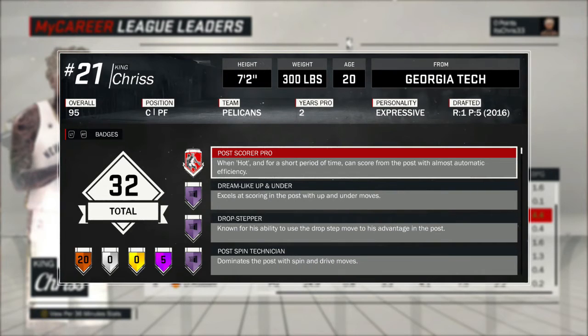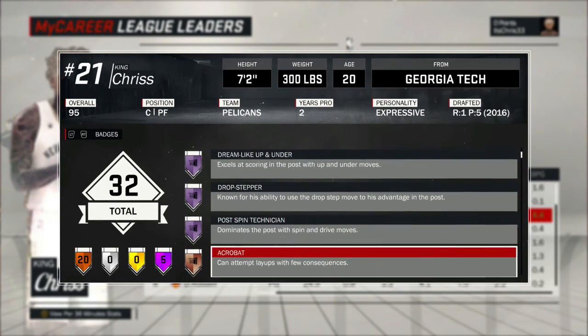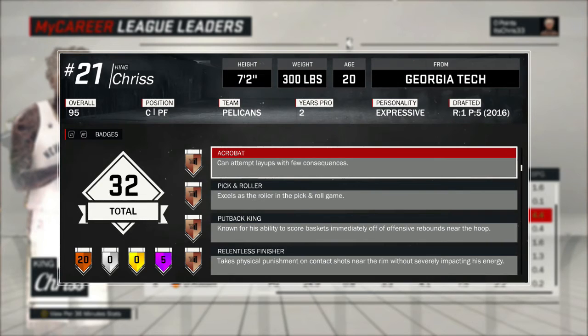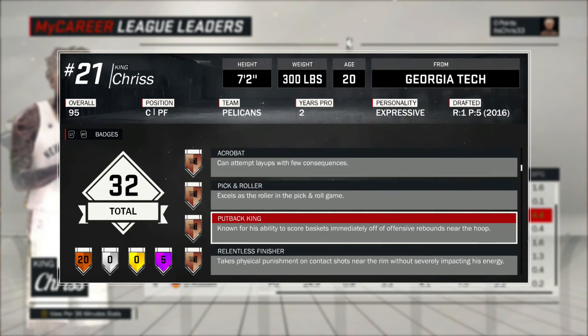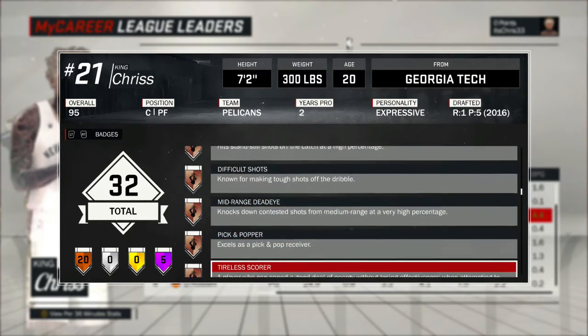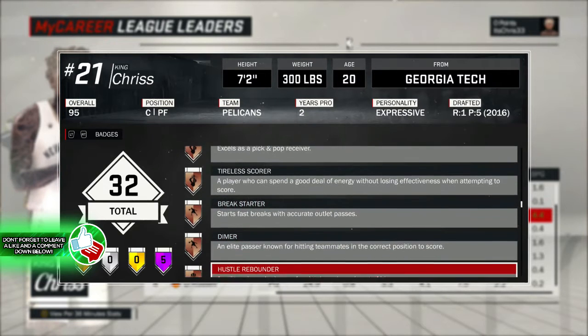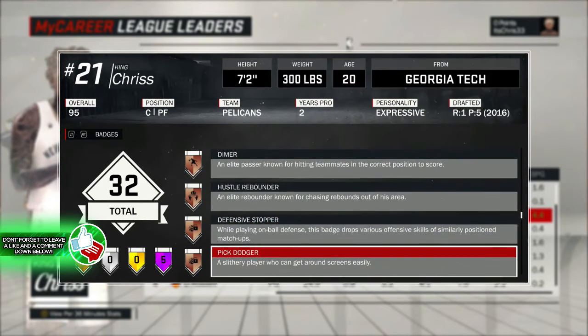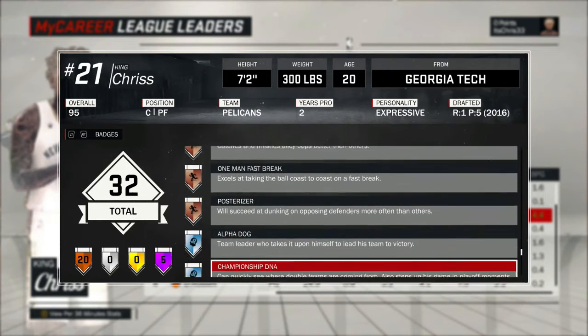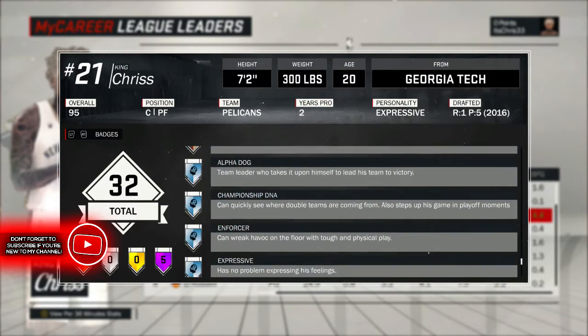The badges this build has are: post scorer pro — all five Hall of Fame badges — which are Dream Shake, Up and Under, Drop Stepper, Post Being Technician, Bruiser, and Brick Wall. It also has 20 bronze badges: Acrobat, Pick and Roll Maestro, Put Back, Relentless Finisher, Teardrops, Catch and Shoot, Difficult Shots, Mid-Range Deadeye, Pick and Popper, Title Scorer, Break Starter, Diameter, Hustle Rebounder, Defensive Stopper, Pick Dodger, Pick Pocket, Rim Protector, Lob City Finisher, One Man Fast Break, and Posterizer, plus some silver badges.